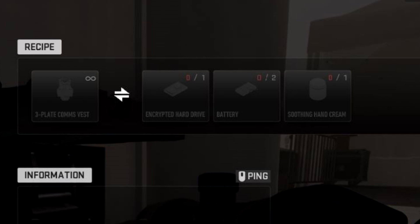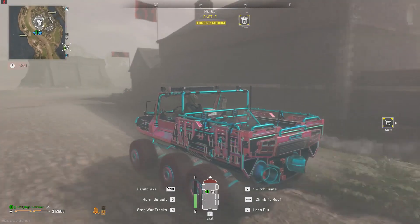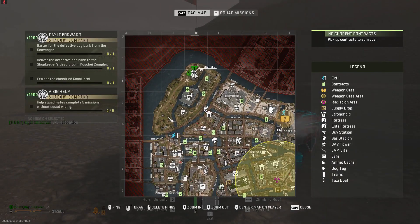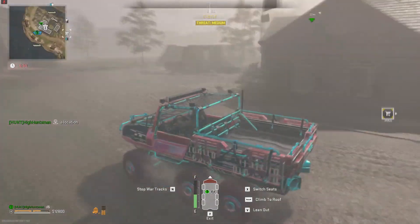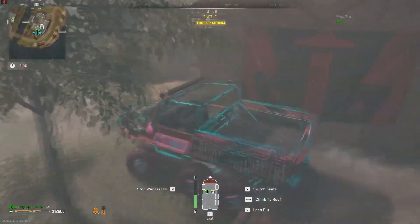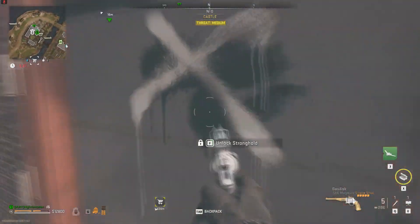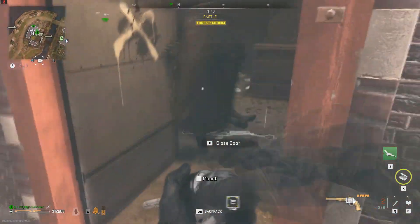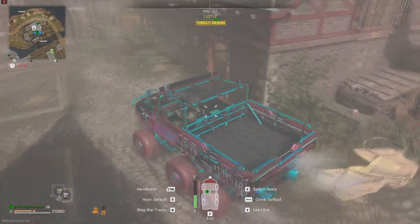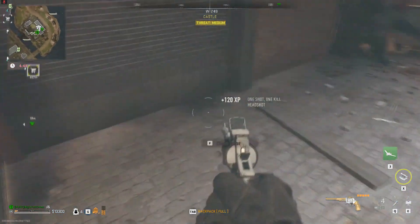Another consistent method to get the comms vest is on Vondel. You want to have the smuggler's drop key, or you can use the skeleton key. Head over to the northwestern side of Vondel near the castle and enter the L-shaped building. Sometimes this building is a stronghold so bring a stronghold key. Once you clear all the guards, there'll be a cage right next to the entrance — upon unlocking it you'll find the comms vest, which spawns 100% of the time.